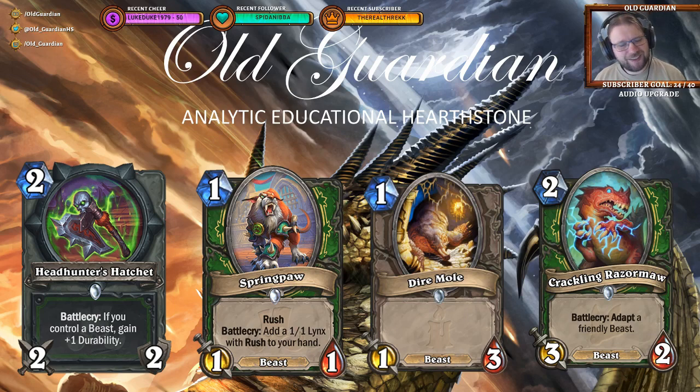Hunter is getting a new weapon: Headhunter's Hatchet, a 2-mana 2/2 weapon with a battlecry — if you control a beast, gain +1 durability. So a 2-mana 2/3 weapon if you have a beast on board, which is decent enough. This could see play in some kind of midrange or beast build. There's Springpaw and Dire Maw, both 1-mana beasts. Typically you want to curve from those into Crackling Razormaw, but you could play Springpaw, Dire Maw, Razormaw, and Headhunter's Hatchet in the mix. It really depends on how many 2-health minions are in the meta — if there are a lot, this is pretty good; if everything has 3 health, it's much harder to make good use of it.